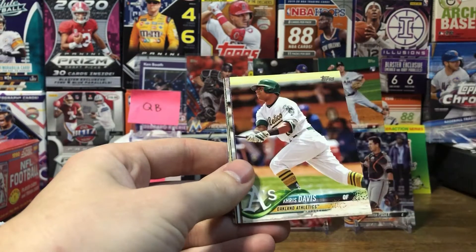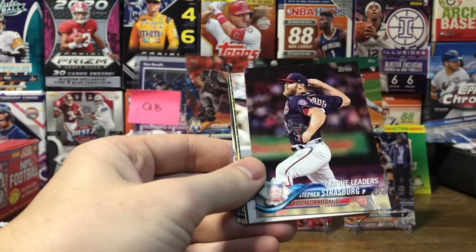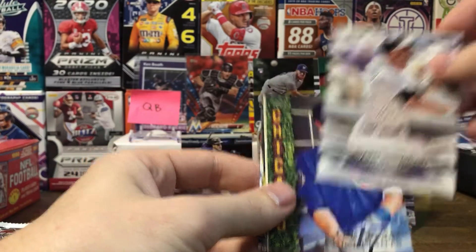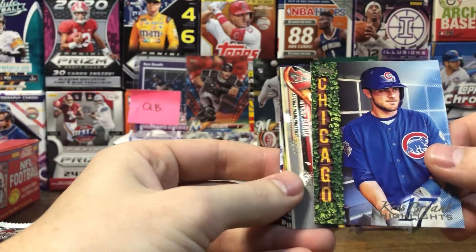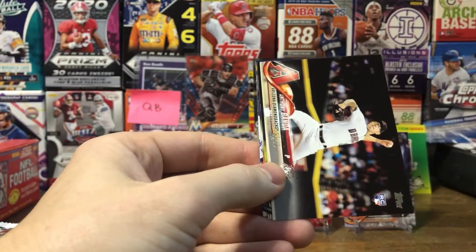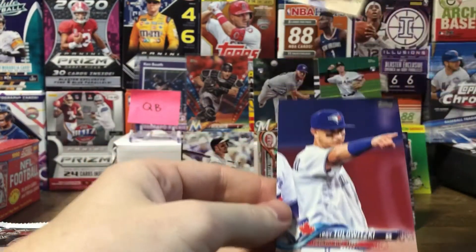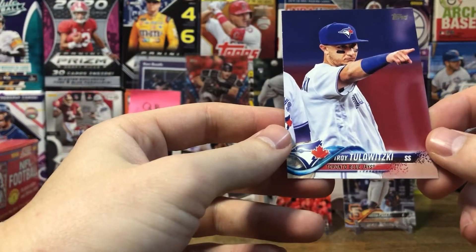Pack four: Mitch Moreland, Chris Davis, Chris Davis League Leaders, Steven Strasburg League Leaders, Nolan Arenado Silver Slugger Award, Chris Bryant Highlights — those are exclusive to either Walmart or Target. Anthony Banda rookie, Mike Leake, Danny Duffy for the PC, and Troy Tulowitzki.